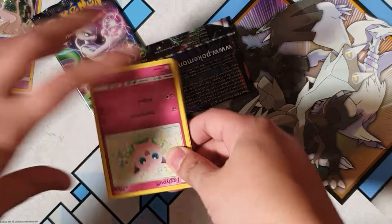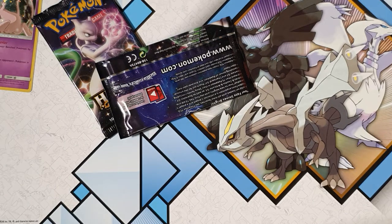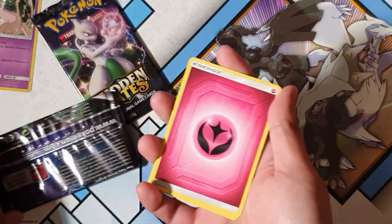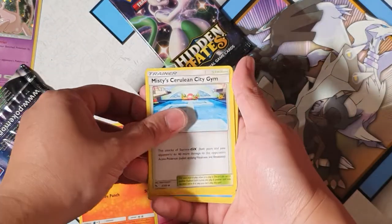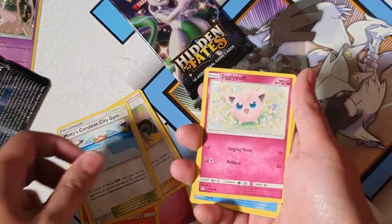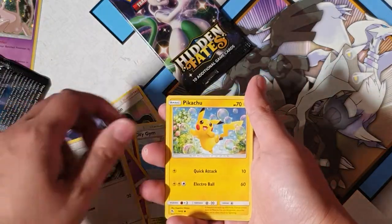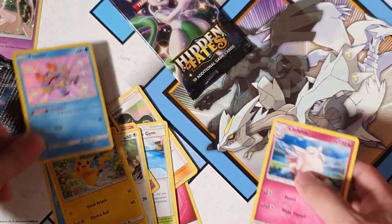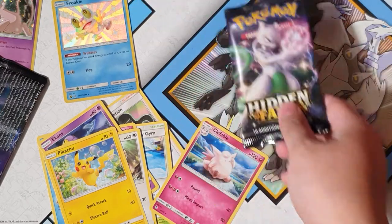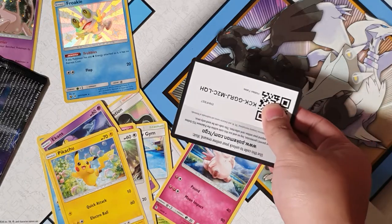Oh, Jigglypuff for the starter, and the code card. All right, we've got a fairy pack. Magma, Cerulean Gym, Sabrina's Suggestion, Jigglypuff, Staryu, Ekans, Eevee, Pikachu — oh, another bloody shiny Froki! I have like three or four of these now, and a Clefable. Damn, I might have to do a giveaway with these. Shiny holographics — I'll take it, a shiny is a shiny at the end of the day.